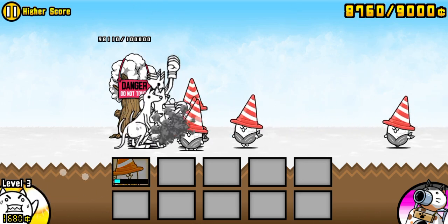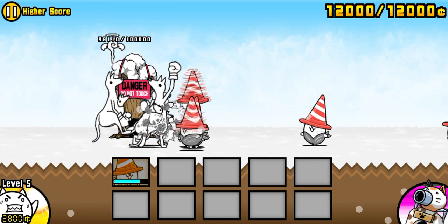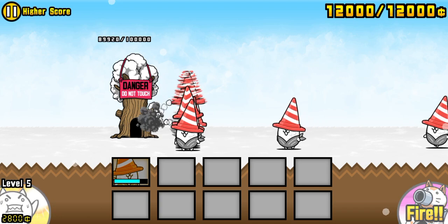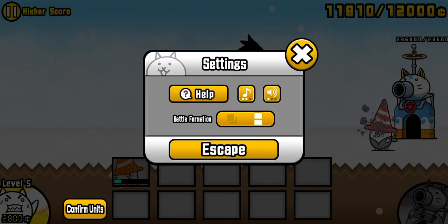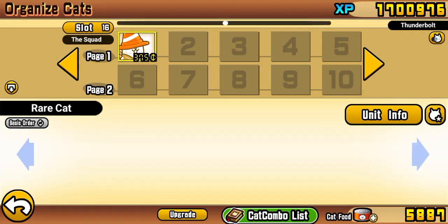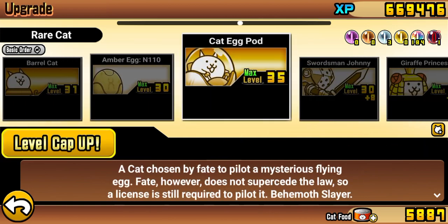I like the difference as well where he's got like the classic black-and-white style under him. A lot of these older cats have a blend of like the black and white with some color, especially with some of the earlier true forms like Nurse Cat, or reminds me of Cheerleader Cat as well, Puppeteer Cat — a bunch of other cats with some color. Well, thanks for watching — nice little video, that's pretty much it, peace.